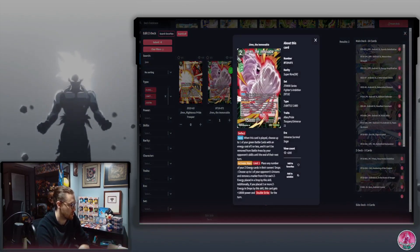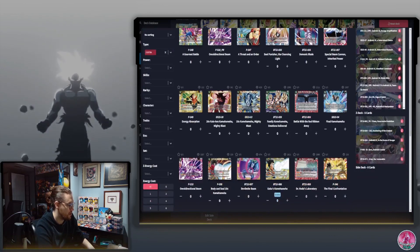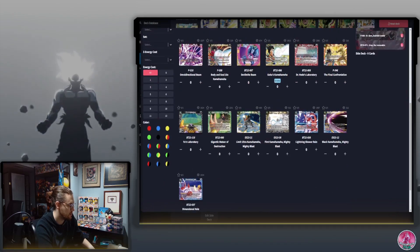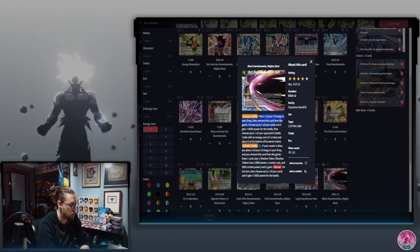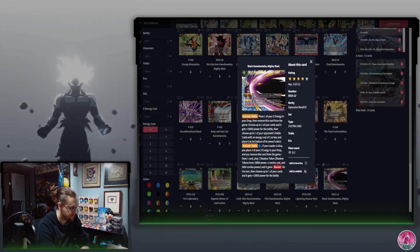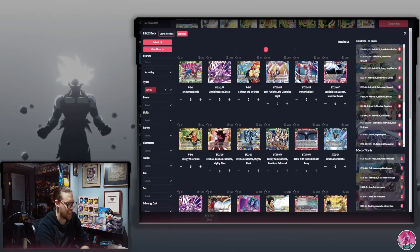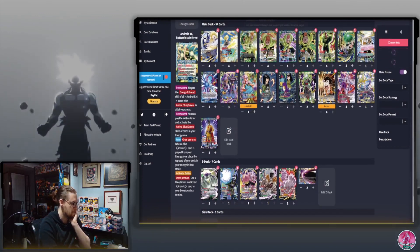Jiren is good for removing unisons. The Z extra card Black Man works as follows: pitch to energy, choose one of your cards to get 10k, bottom deck a two or less, then tap one blue and discard three Z energy to draw one, play a Shadow Token that gains blocker, and one of your cards gets 15k for the battle. It functions like a cool negate — you gain 15k, draw a card, and play a blocker that can stop the next attack.